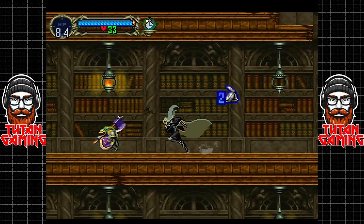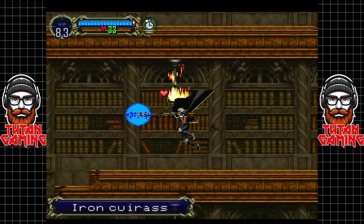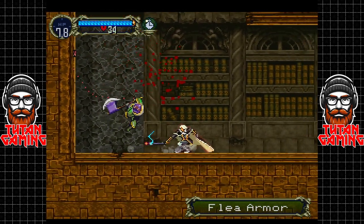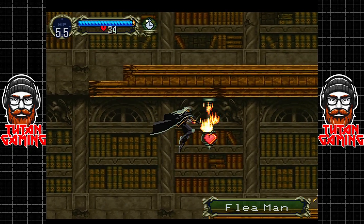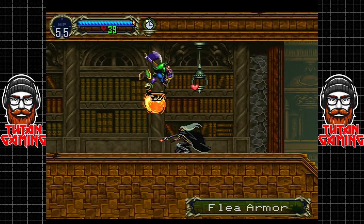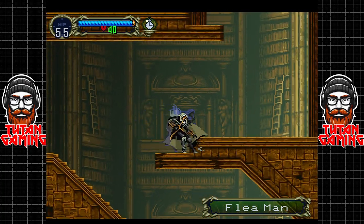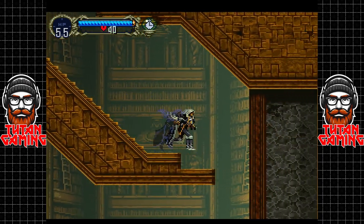Like an idiot I've just used slow time, which is not a great idea because we're going to need it - it does make the next boss a little bit easier. Once we get absolutely destroyed by these flea men... 55 health, that's not great, not gonna lie. Not a fan of that but alas, that is what it is.